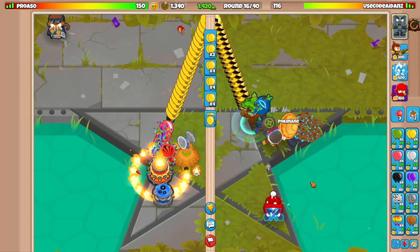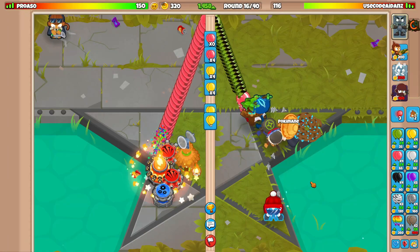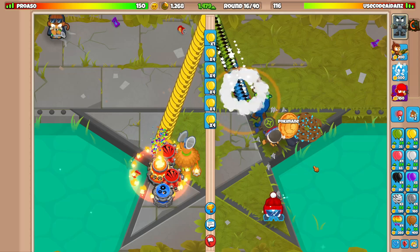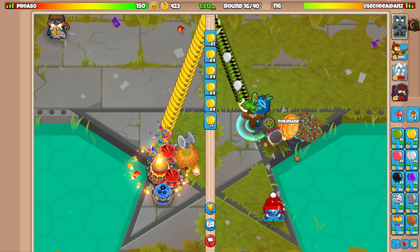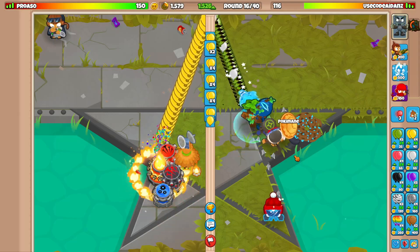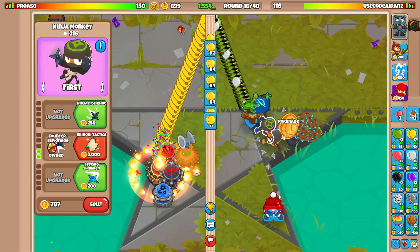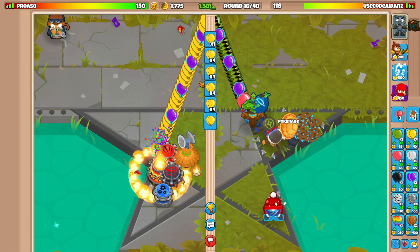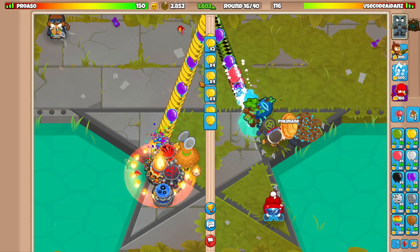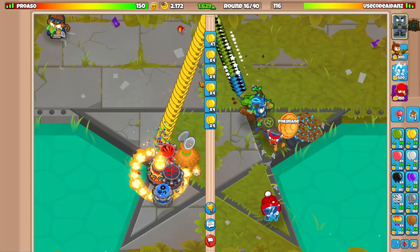We've got a pretty good eco — we're almost at 1500, that's actually pretty epic. We'll just keep sending yellows from now on because we need a Sticky Bomb. I'll sell this for Sticky. I bought this and didn't upgrade it to Shinobi Tactics, but we'll eventually get it up to Shinobi Tactics.